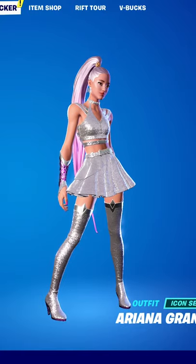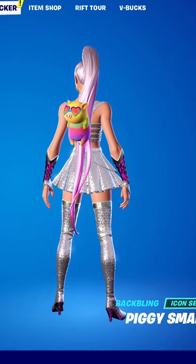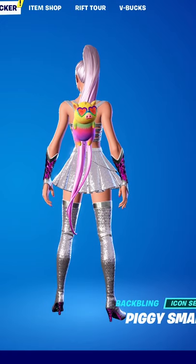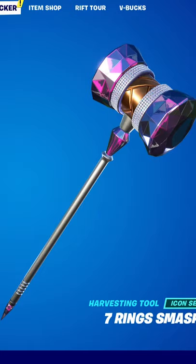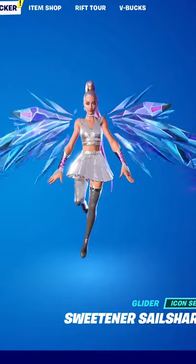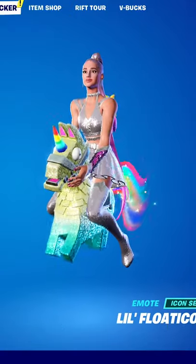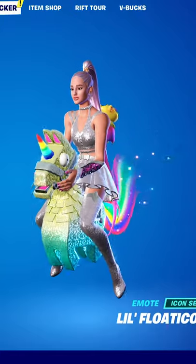30 second skin review: we have the Ariana Grande main skin — she looks freaking awesome. On top of that, my favorite part is the back bling Piggy Smalls, which is just hilarious. Then we have the Seven Ring Smasher as the harvesting tool, the Sweetener Sail Shards as the glider, which by the way in-game looks amazing. And to wrap it up, we have Little Floatacorn as the emote — that's something.